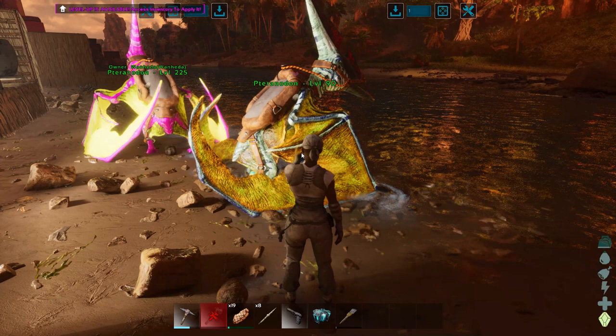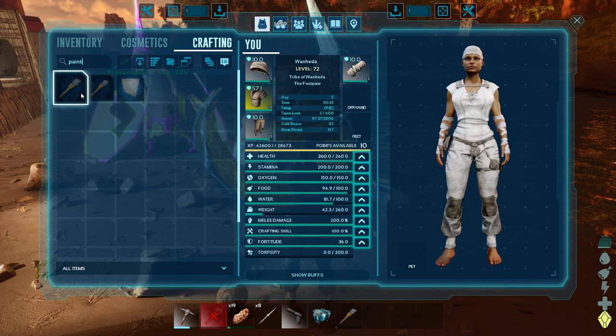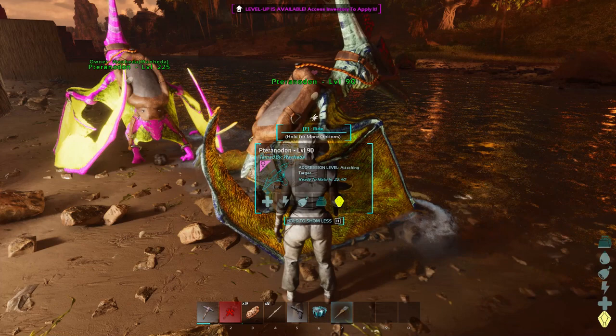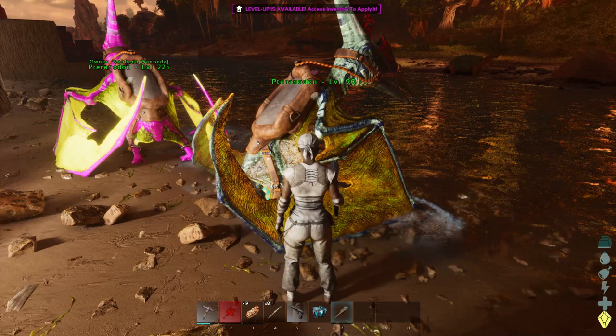So in your inventory, you will be able to craft the paintbrush — it's the Dino Painter paintbrush, which I already have in my toolbar. Basically, you will put this in your hand, you will walk up to the dino. If you're on PC — and I don't know if this is available on console, but I will try to keep people informed and make updates to the title if I need to once things have been released — it will be the left mouse button, like you would try to dye anything in regular ARK.